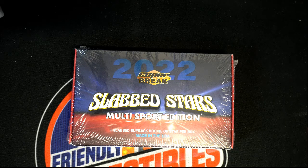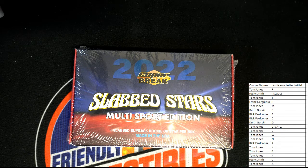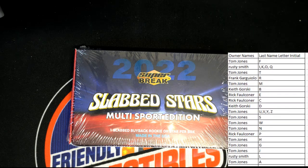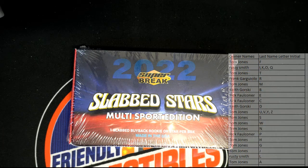There we go, got that up there. All right, so Tom J you're at the top with F, and Tom J you're at the bottom with A. It's like alphabet soup, man. Let's do it — gonna chop up the Slab Stars multi-sport edition from Super Break, this is 2022.